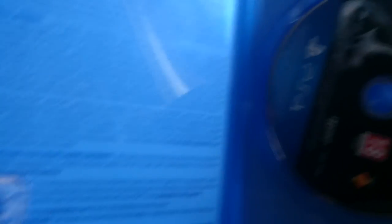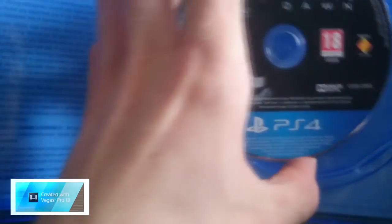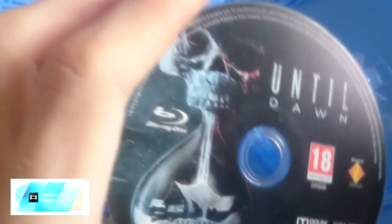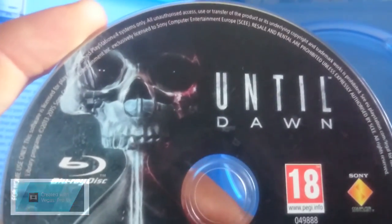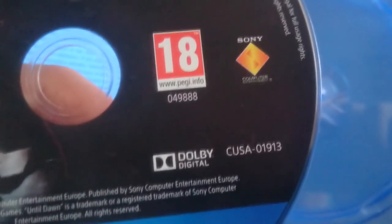Alright, that's it for the back, now let's unbox this bad boy. We don't get any manual instructions — they'll probably be in the game. On the right side we do get a disc. Let's take a closer look so you can see how it looks. It's a PS4 Blu-ray disc. We do get the Until Dawn logo on top, a scary skull, PEG-18, Sony Computer Entertainment logo, and Dolby Digital of course. So that's it for the unboxing of Until Dawn on the PlayStation 4.